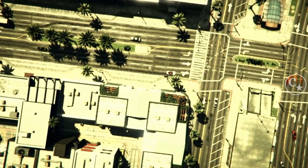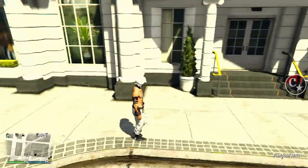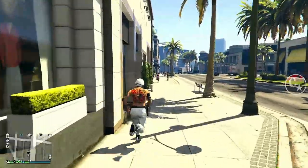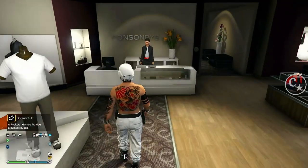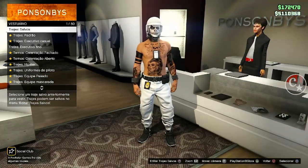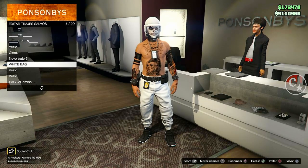Se tudo deu certo, quando chegarmos aqui, BAM — pegou tudo que eu queria! Olha só: calça branca, sapatinho do Tron branco, pegou o cinturão que a minha outra calça já tinha, e o crachazinho da IA também que já tinha. Insano, muito top! Vou salvar aqui embaixo.